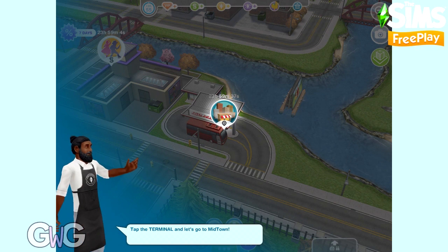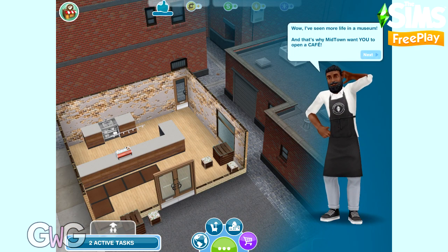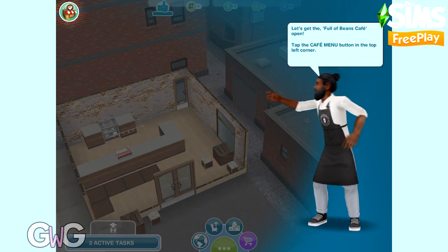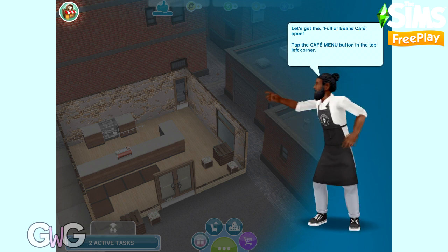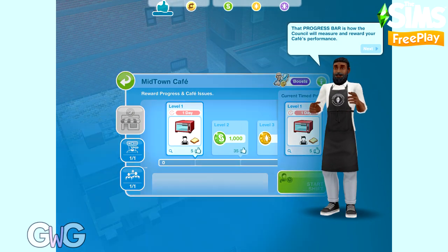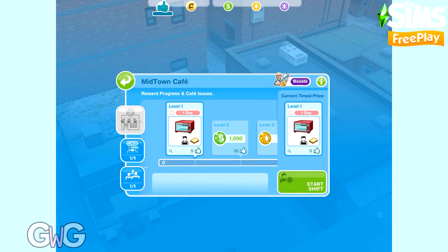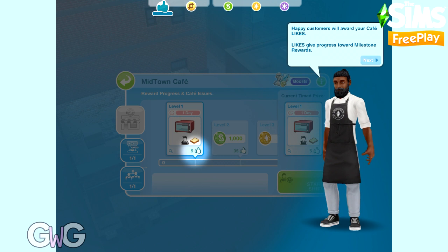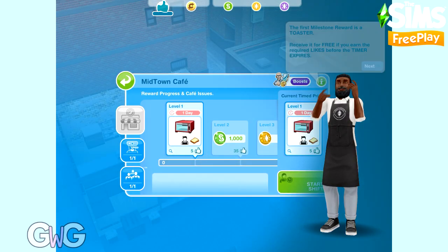We're going to tap on the terminal to go to Midtown, and here you'll see a very empty cafe - this is the start of your business. Click on the cafe menu button in the top left corner; this is where you'll find all your cafe information. The first tab is your progress and cafe issues, including the progress bar.